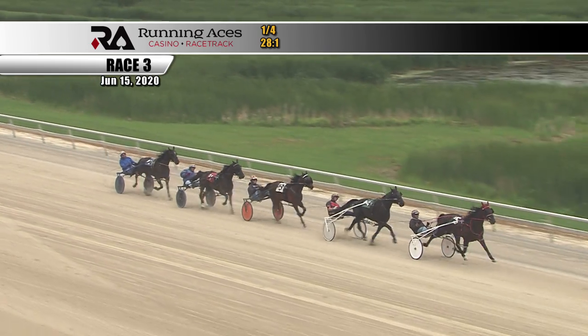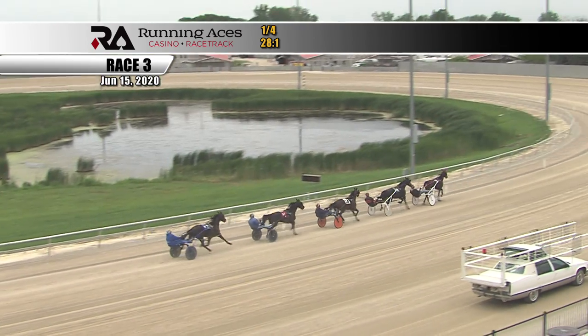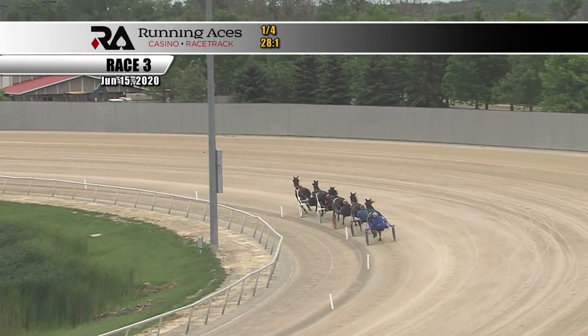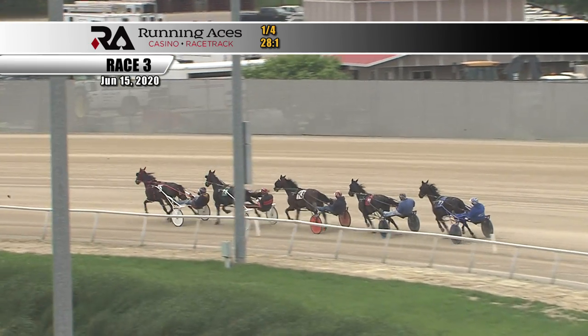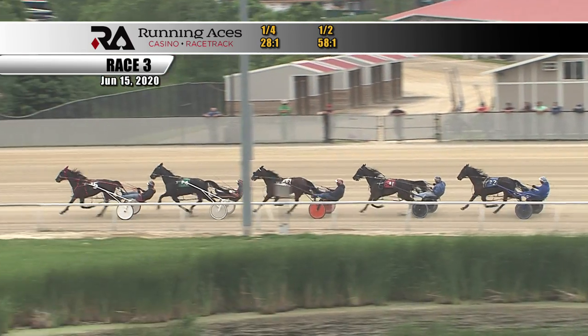Racing in second is Stucky Dode. There in third position is Nine Ways. Racing in fourth is Always Be Lucy, and the compact field of five has a trailer. They race onto the second turn and make their way towards the half in a relaxed tempo — a nice breather for the leader. He's a Real Diamond shows the way past the half in 58-1, getting that 30-second breather in the second quarter.